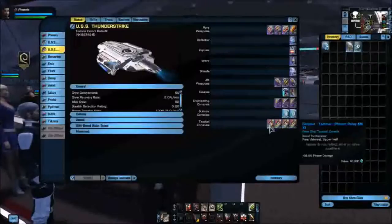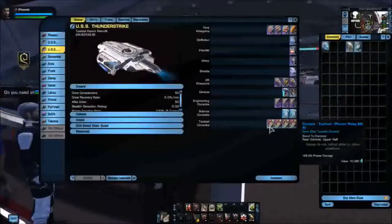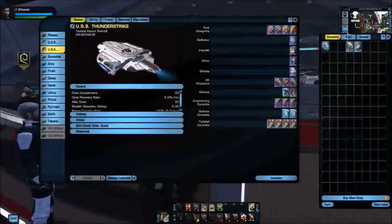My phaser turret with accuracy times 2 and damage, and another with critical damage, critical hit, and damage. I also have my kinetic cutting beam, the usual shield battery and subspace field modulator. For engineering consoles, I have neutronium alloys — all purple — and my field generators, only blue because purple is like 43 million. Tactical consoles are phaser relays, all blue at the moment; the purple ones are around 3.2 million. This is where I don't like having the third tactical station, because it seems like I overlap on bridge officer powers.